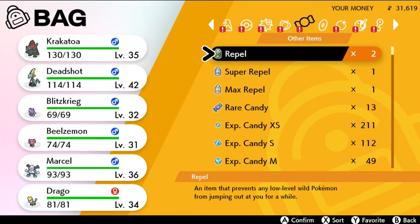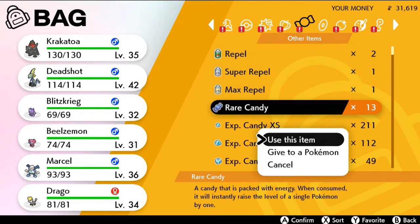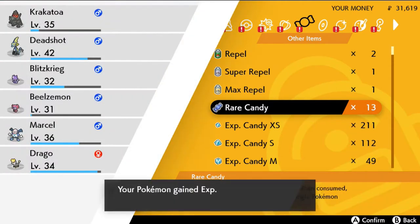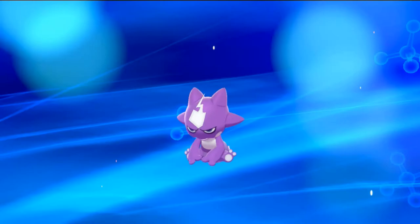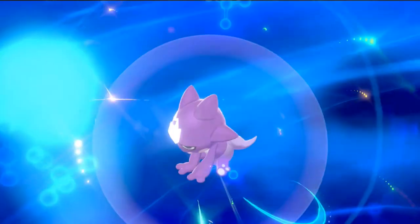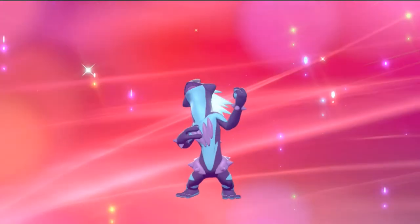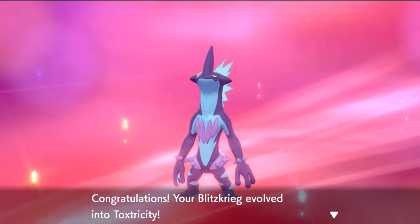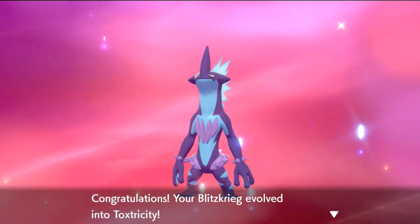Now let's go right ahead and start some evolutions — let's give a rare candy to Blitzkrieg. Blitzkrieg does evolve at level 30 — but there is going to be a difference with this Blitzkrieg. Digivolution time! Look at that — a different version of Toxtricity! Toxtricity — that's how you pronounce it — yes!